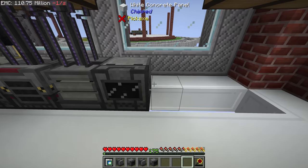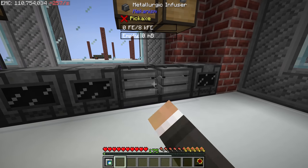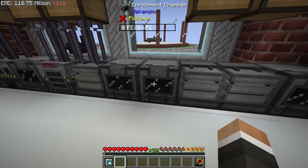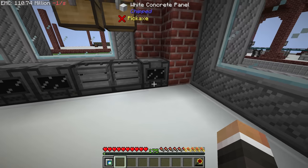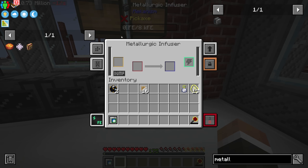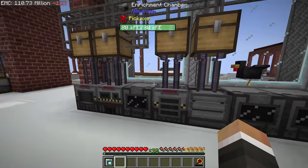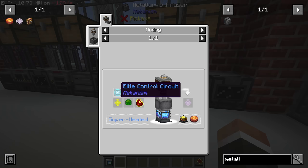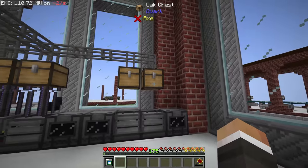We'll put down another enrichment chamber here and here, two metallurgic infusers in the middle, essentially doing the same thing we've done before — diamonds sent automatically to an enrichment chamber to provide diamond essence to the metallurgic infuser, and refined obsidian to another enrichment chamber to provide refined obsidian essence. From there, with logistical transporters and crafting cards, we should be able to autocraft elite control circuits and reinforced alloy.